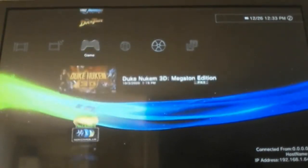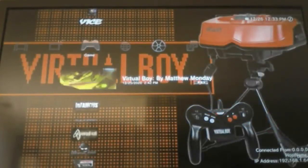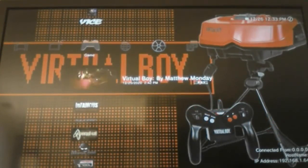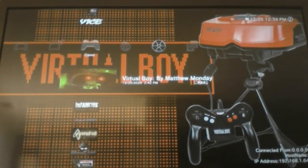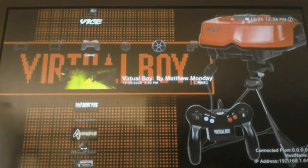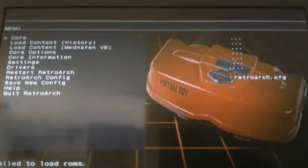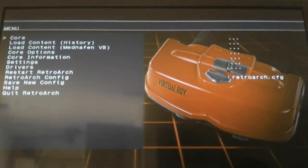After that you go to the icon and go into the Virtual Boy emulator. The core on the first one is already set up.